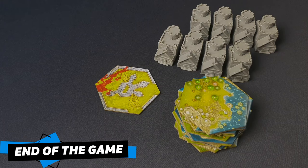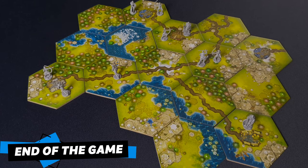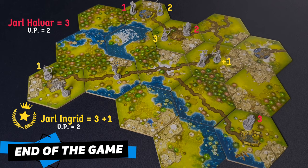The last way to end the game is when there are no tiles left to draw. The player taking their turn finishes their actions. At the end of the turn, the player with at least one warband in the most towns wins. If there is a tie, the player with the most victory points wins. If still tied, the player with the most warbands on the map is the winner. If the tie persists, the game is drawn between them.